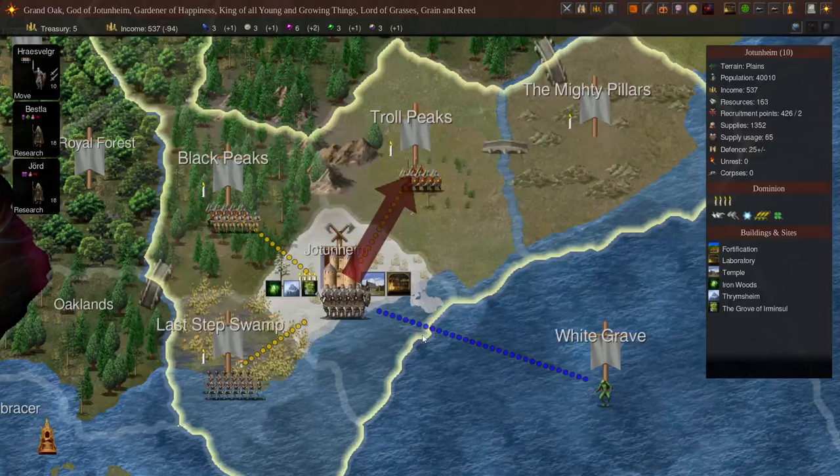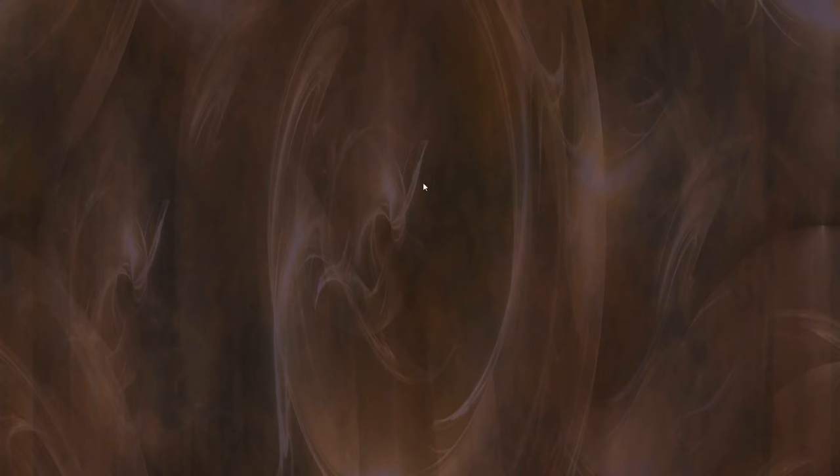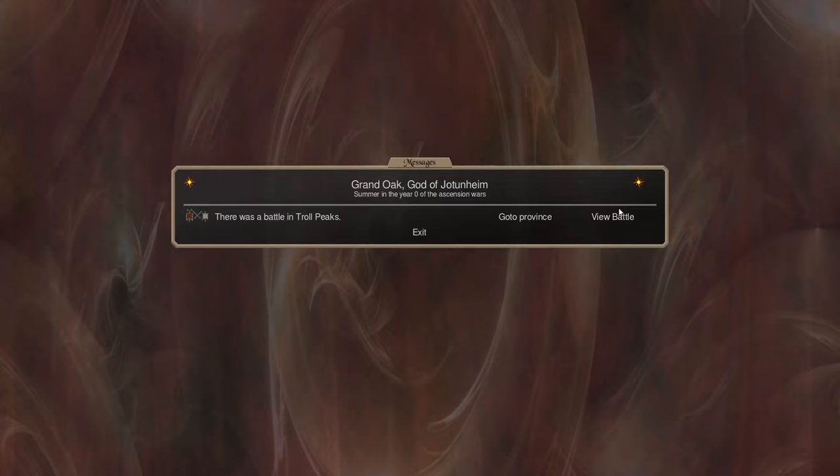Let's see what actually happens. We're going to end our turn and let this battle against Troll Peaks take place. Last time we looked it said about 70, about 60 at this stage - heavy infantry, militias and light infantry. This should be fairly easy for us. We've done our recruiting, everyone's moving. We have a battle in Troll Peaks. I'm going to be doing another video on the intricacies of battle, so let's just do a simple overview.